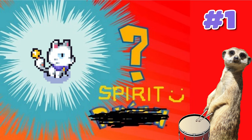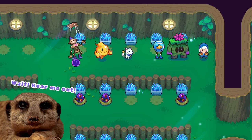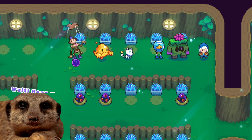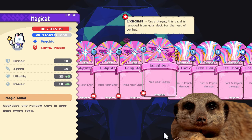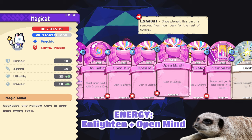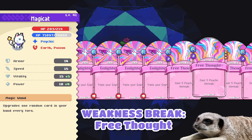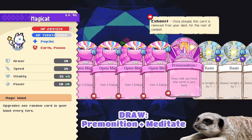And for my top 1: Magi Cat! I might be a bit biased because Magi Cat is a cat, but anyways, Magi Cat is my top 1 simply because it's flexible and very cute. Magi Cat is the best support as its passive upgrades any card in your deck every turn. Plus, you can build your Magi Cat as a pure energy, draw, and bash build like this one. I spammed my Magi Cat with Enlightened and Open Mind for energy, Free Taunt just for weakness break, and Premonition and Meditate for more cards. I also added a few Mind Blasts just in case my other spirits die, but I never really got to use that card.